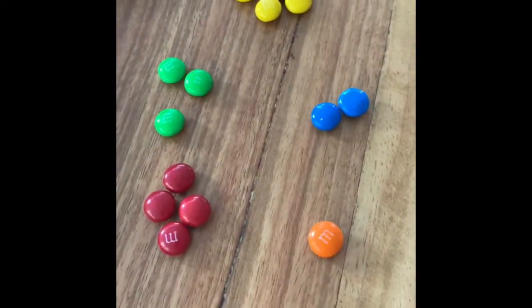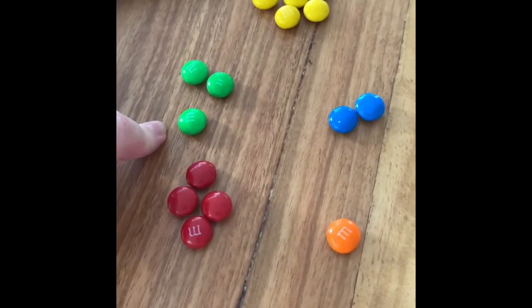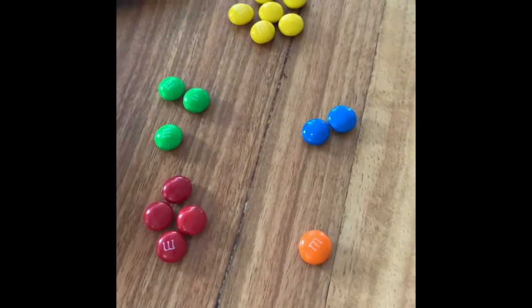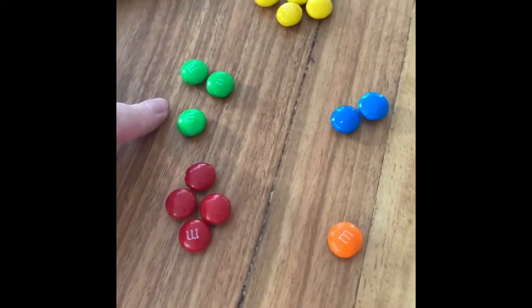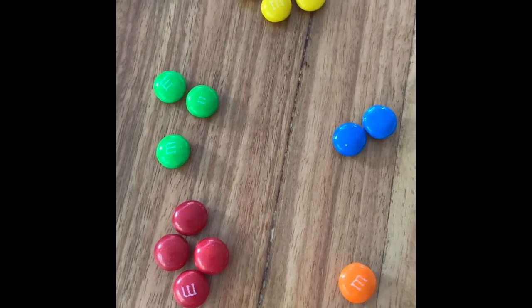So, this is the M&Ms we're going to be using in the game. There are five yellow, three green, four red, two blue, and one orange. You have to try to remember that: five yellow, three green, four red, two blue, one orange. Have a look at them, try to remember the number of how many of each, and then we're going to check your memory.